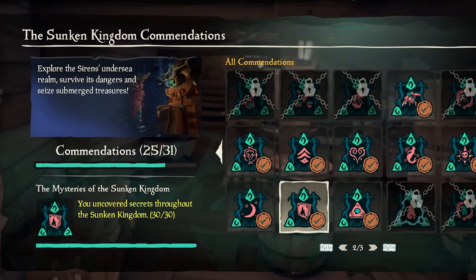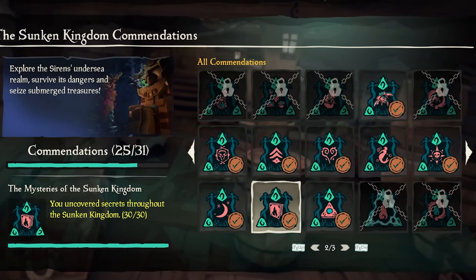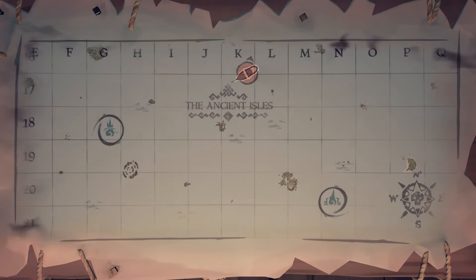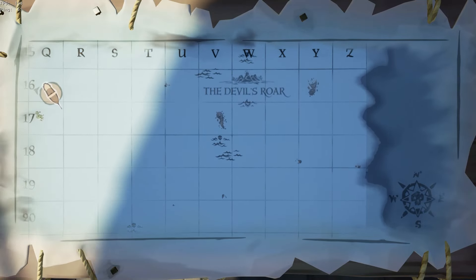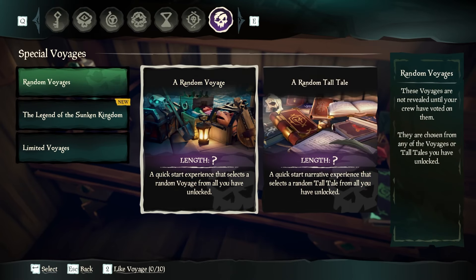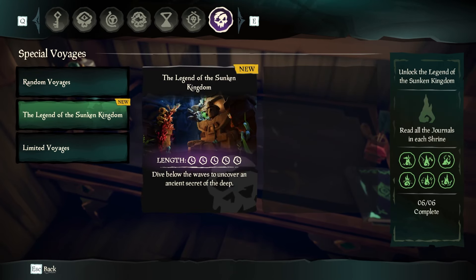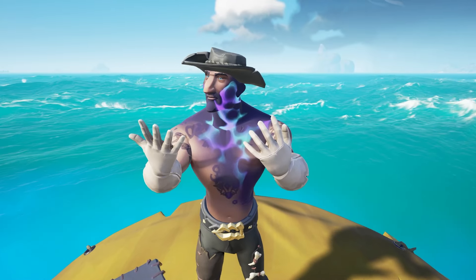Even without having to do any other commendation, you still have a big task ahead because these shrines are all over the map — from the Shores of Plenty to the Wilds and even the Ancient Isles. Thankfully, none are at the Devil's War. Thank God. So once you've read all 30 journals, under special quests will be Lorena's Legend of the Sunken Kingdom Voyage, and you'll be able to get your hands on the Curse of Sunken Sorrow.